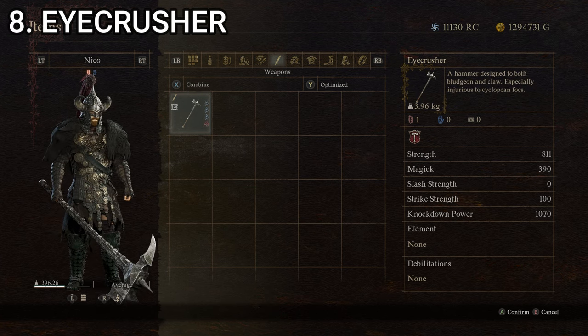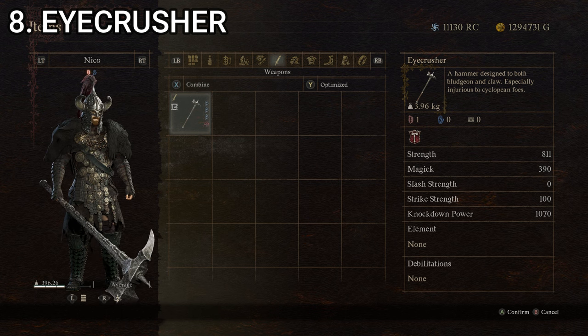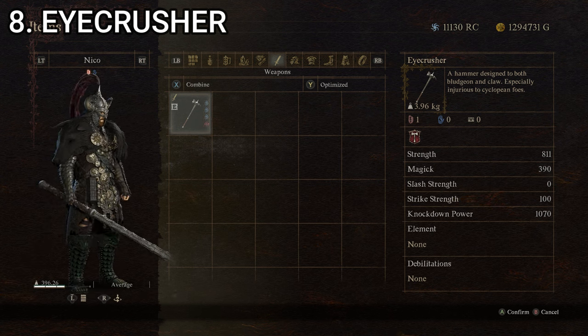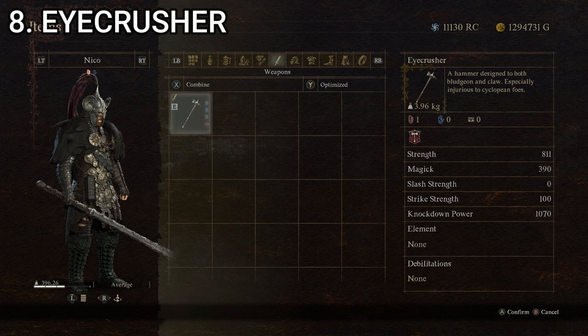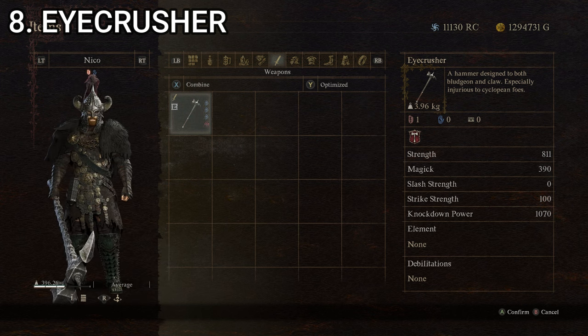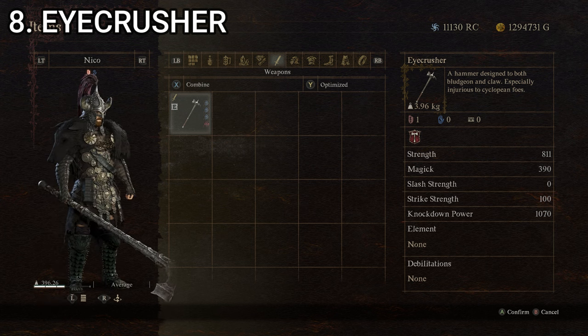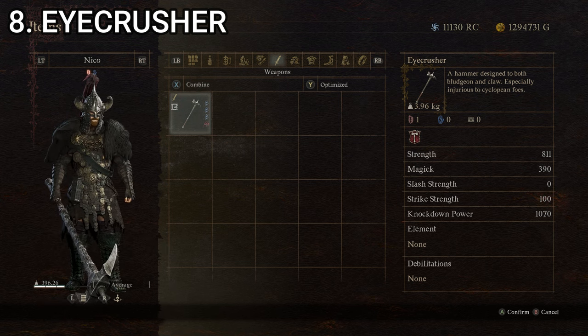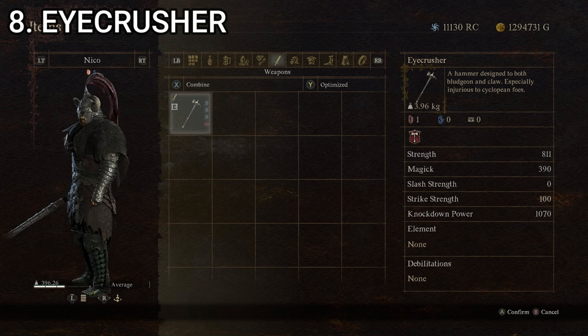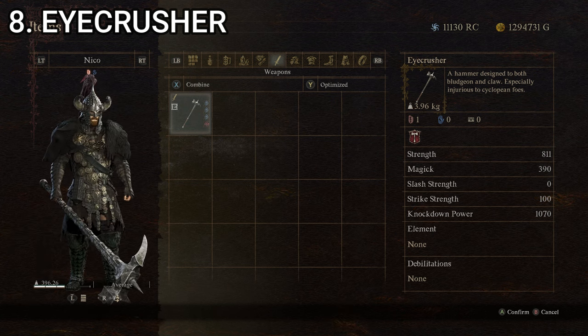At number eight, we've got our first hammer. The first two were swords; this one's a hammer — the Eye Crusher, a hammer designed to both bludgeon and claw, especially injurious to cyclopean foes. So this one is excellent against cyclopses, which might be why it has the name Eye Crusher. Strength is 321, magic is 0, slash strength is 0, strike strength is 100, and knockdown power is 300, giving it a composite score of 144.2. It's a pretty cool-looking weapon — I like the great big hammer look. Having a bonus against cyclopses is great since they're probably the most common boss type I've encountered in this game.